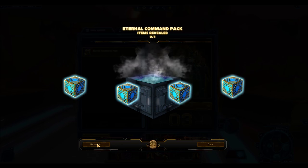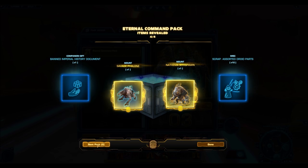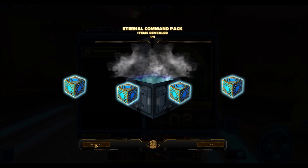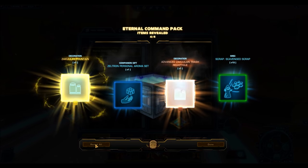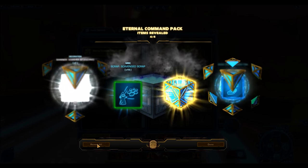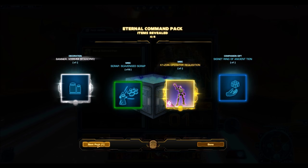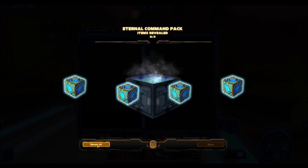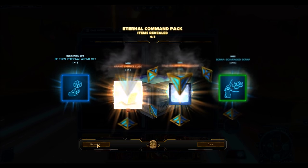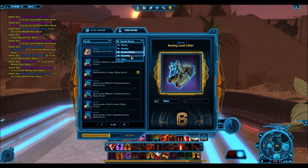We have four more packs left. Oh wow, another double gold and they're both mounts — the Savage Flown and then the Nathema Sith Spawn. Wow, that is a lucky drop. And yet another gold item — a Coolant Fountain. Wow, all my gold items seem to have just moved to the end. Yet another gold item — the K1Z3N Operator. So all my gold items happened at the end there, but no Unstable Saber, which means we are getting another Hyper Crate.